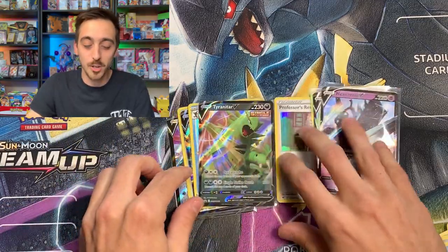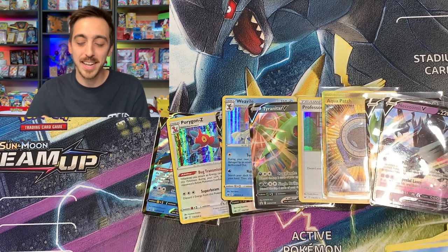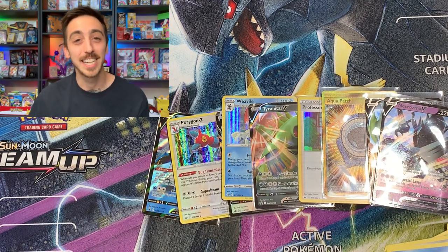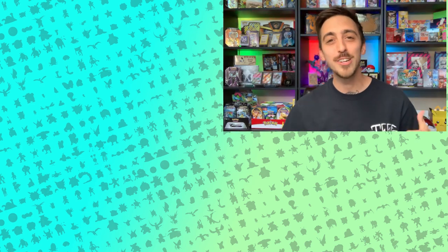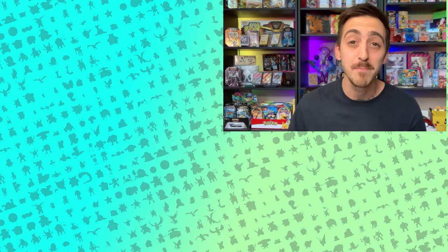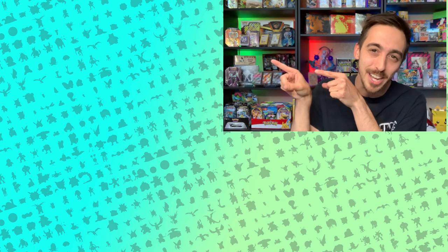I'm going to go ahead and say grab those V Strikers tins if you find them. I think it's a pretty cool pack selection and you definitely have a chance of getting some cool pulls. But as always, pull pals — if you enjoyed this video, drop a like, drop a sub. I post a new one every Wednesday and every Saturday. But until then, be safe, have fun, keep collecting, and I'll see you in the next videos.